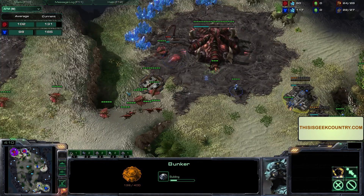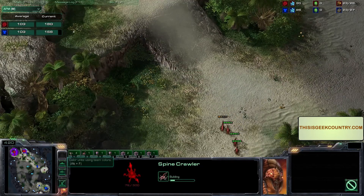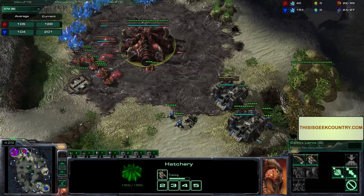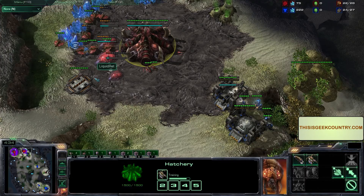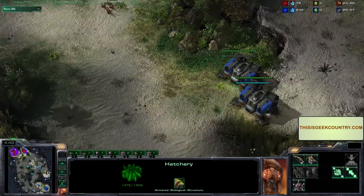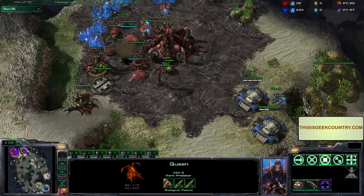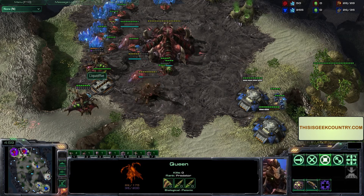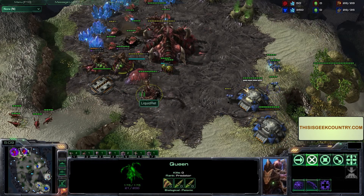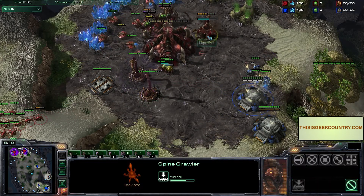He's pulling drones and zerglings, building two spine crawlers. Looks like he's sending those zerglings to counterattack - that's what he's doing! But looks like he's cutting off reinforcements, that's smart. He put his wounded marines into those barracks. He's moving the spine crawler up, the SCV's repairing it. He doesn't have enough energy for a transfuse right now, but by the time that spine crawler takes massive damage... will these two marines get that spine crawler?